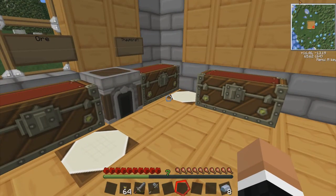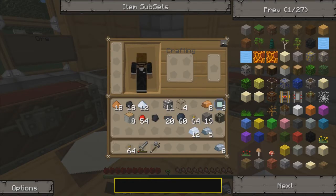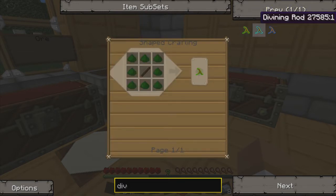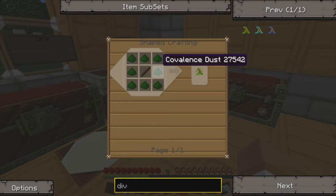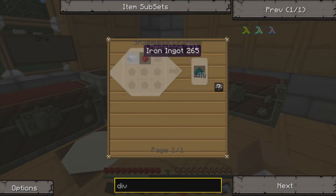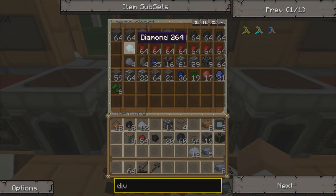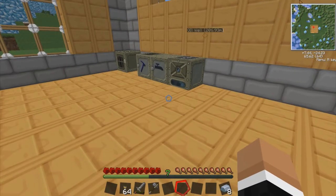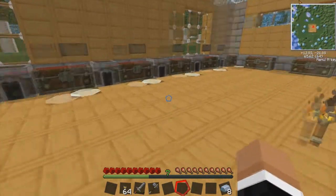We'll be making a divining rod. I'll bring up NEI and type it in — there are three different ones, and we'll build all three in sequence. The first takes a stick and covalence dust. To make covalence dust you just need cobblestone and charcoal. The next one up requires redstone and iron, and the last one needs a diamond and coal. I did find a few diamonds but not as many as I was hoping for.